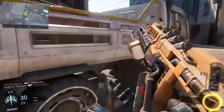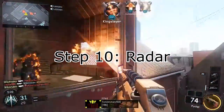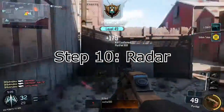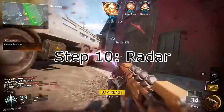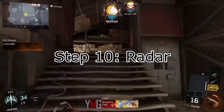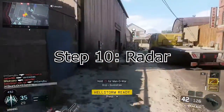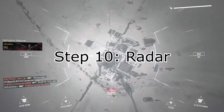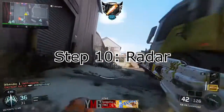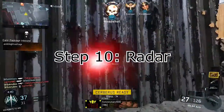Step 10: very underrated as well — you have to pay attention to your radar. The radar is key because there are UAVs and all this stuff, and when people shoot, the red dot comes up. I am looking at that radar probably 90% of the time. I glance at it, I keep glancing at it, I never stop glancing at it. Pay attention to the radar — you will always have a good advantage against enemies because you will have more of a visual of where they are on the map.